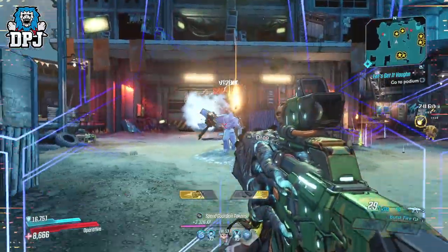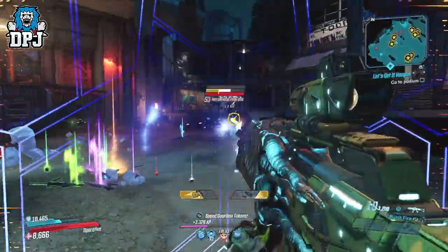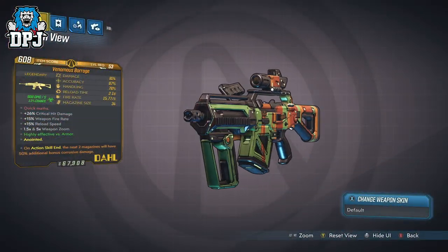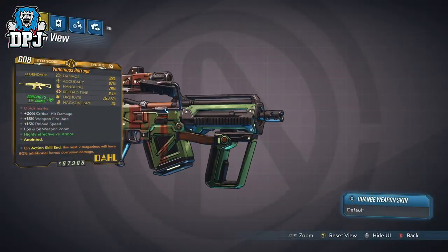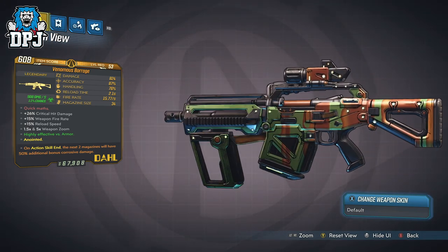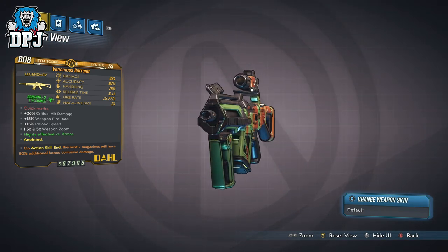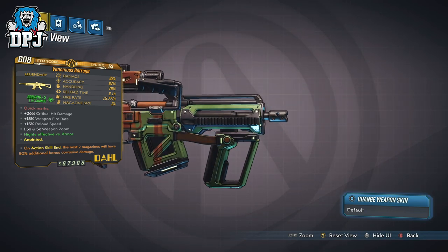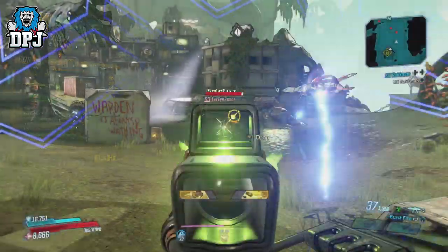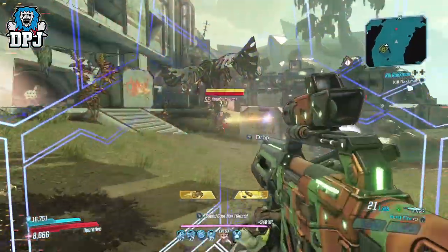Let's move on to the other burst fire legendary Dahl assault rifle in this game, and that is the Barrage. This legendary is obtained from Scrak within Ascension Bluff on Pandora, and can drop offering corrosive and radiation or no elements at all. I won't lie — this isn't a weapon I remember using much prior to testing it for this video, so exactly what its special ability does I'm not entirely sure.